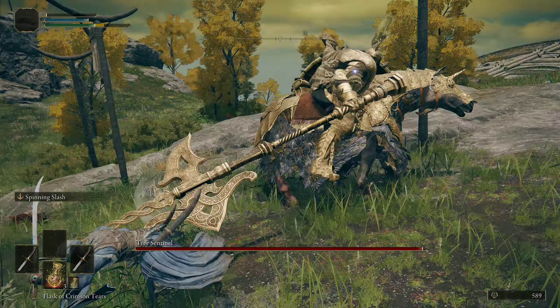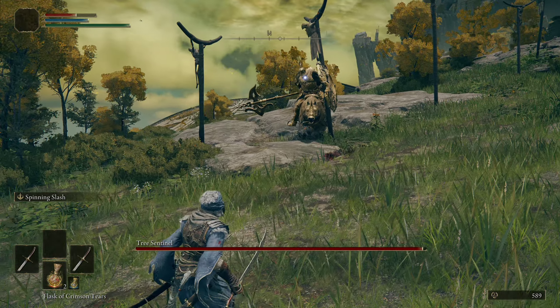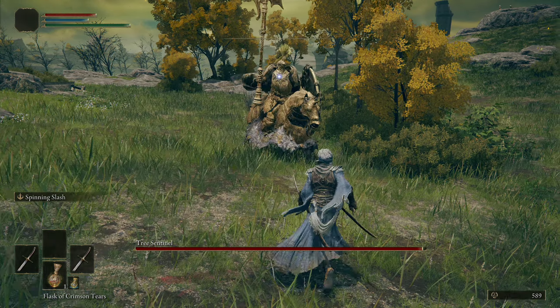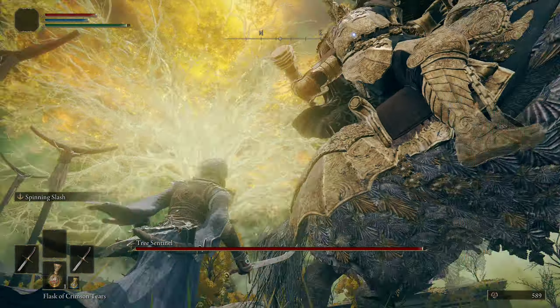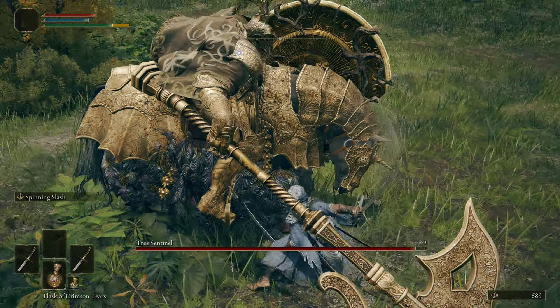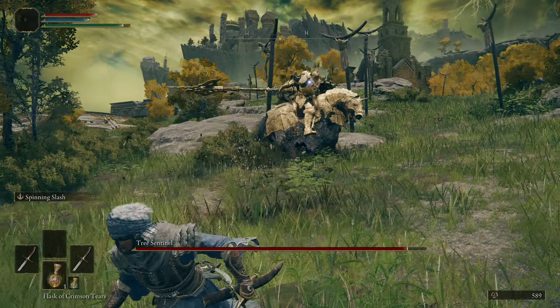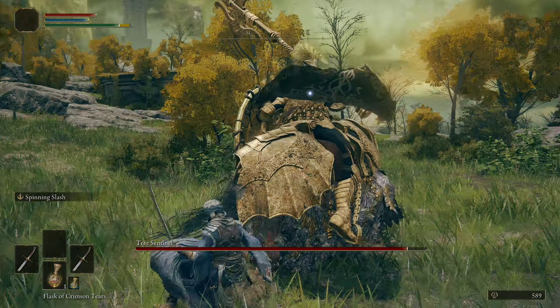When he does that jump attack, he'll actually be able to poke you with the top of the halberd as well. You just want to roll out of the way of that. Then he does the underhand attack and then the overhand slam. After the overhand slam, you can land a good three to five basic attacks depending on your weapon, and then just run away afterward.